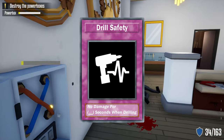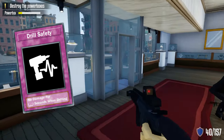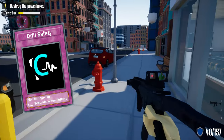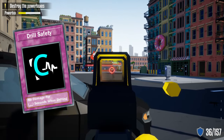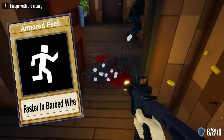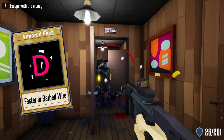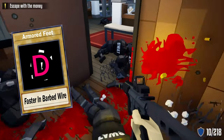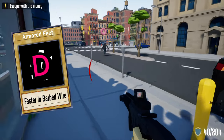Next is the Drill Safety skill, which makes you immune for a certain number of seconds so you can heal during that time. I'd normally give it a C rating, but given what we learned about C4 — check that video in the description — I'd bump it to a B rating. The last skill in this category is Armor Feet, which sadly earns a D rating. Yes, you can move faster through barbed wire, but most of the time you can just shoot the barbed wire or spot the interceptor from a mile away and kill him.